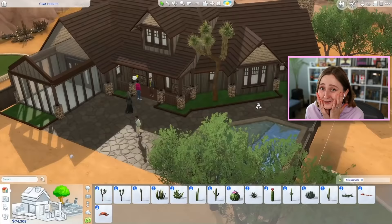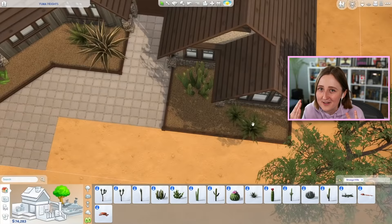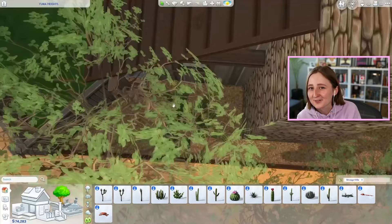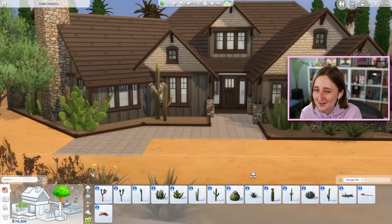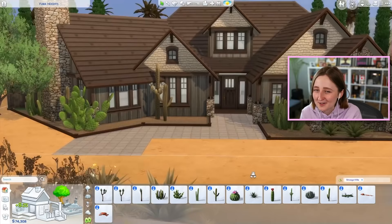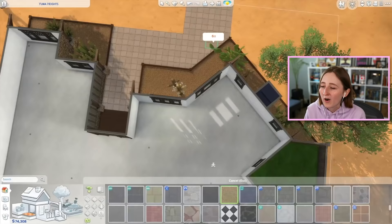I am absolutely obsessed with the exterior of this build - I think the landscaping is so cool. I feel like this really came together, it was exactly my vision. When I first started on stream, I think people were like, Kayla, this is really weird, I don't know what you're going for. But once we get to this point with the stone all in and the landscaping in, you can see the backyard coming together - I feel like at this point we're all like, okay, I get it now. It's less weird.